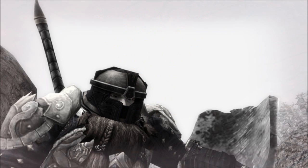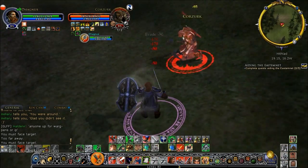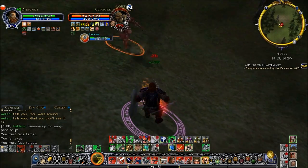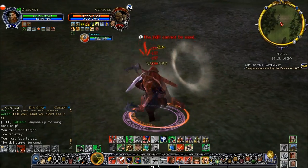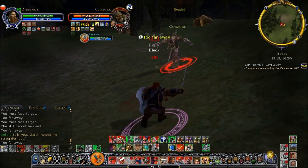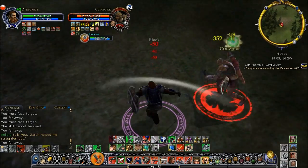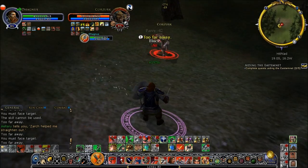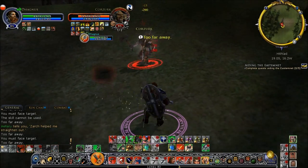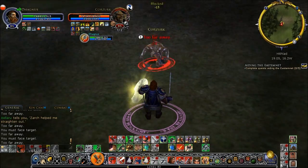For this first fight, it starts right in the middle and it is Korzerk. This fight happens very shortly after my Guardian actually makes it to level cap for Riders of Rohan, so he is out of practice. I'm noticing that I'm very rusty with my skills. This is really my first time to try to put some of the new Guardian-style mechanics into play. The big thing is that Guardians have gotten a lot more bleed potency available to them.